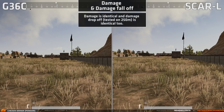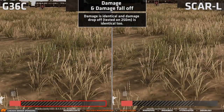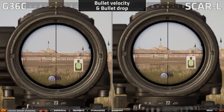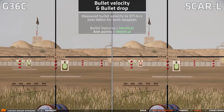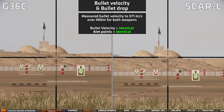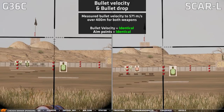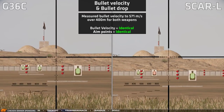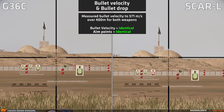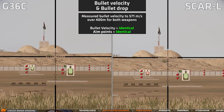The damage is the same per bullet, and so is the damage falloff, because they lose the same amount of damage at range. I also measured the bullet velocity and bullet drop. Here is a 400m shot, and you can see that the aim point on the 6x scope for 400m is the same for both weapons, meaning the bullet drop is the same. This is because the bullet velocity is also exactly the same — on 400m the average bullet velocity was measured at 571 meters per second for both guns.